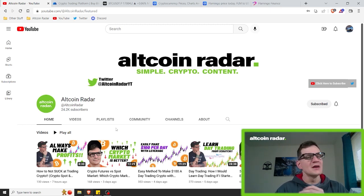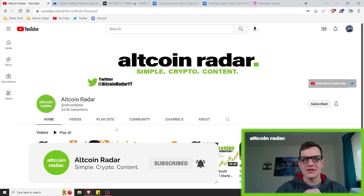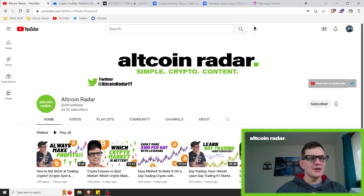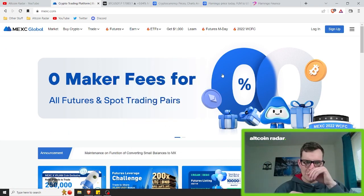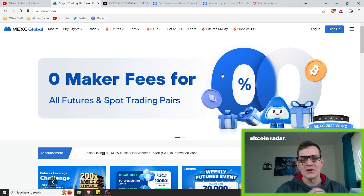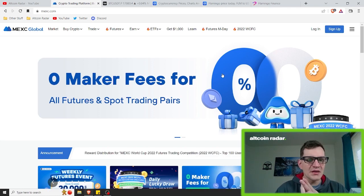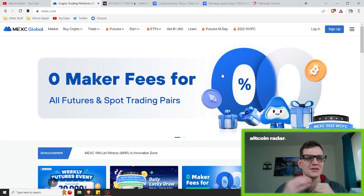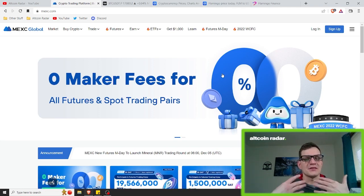For those of you who are brand new to the channel, if you are interested in trading and would like to try the same exchange that I use on a daily basis, feel free to try out the Maxi Crypto exchange — you can find a link in the description below. I personally like this exchange because I've been using it for the last three years. They do not deal with all of the same drama that mainstream exchanges like Binance and Coinbase deal with, and they've got over 1,500 different altcoins to trade.